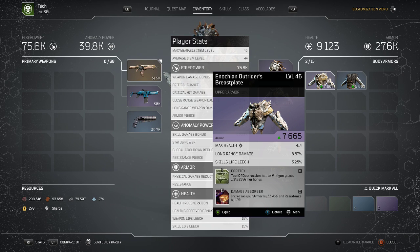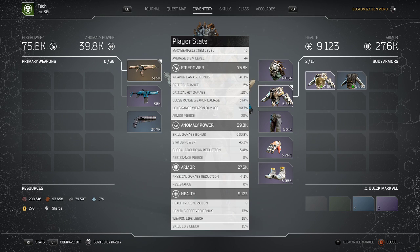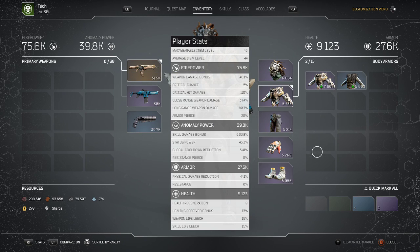It doesn't have close range damage, it doesn't have firepower or anomaly power. It does have long range, which is cool, but I'm already at 70-80 long range — that's kind of unnecessary because my other piece already has it too.